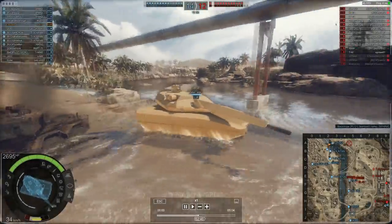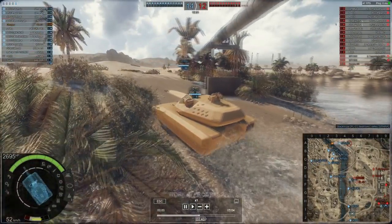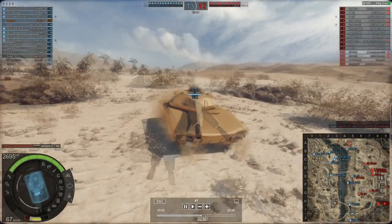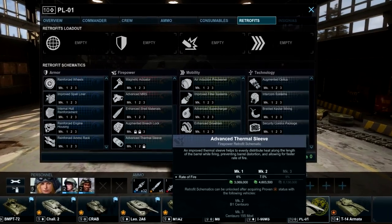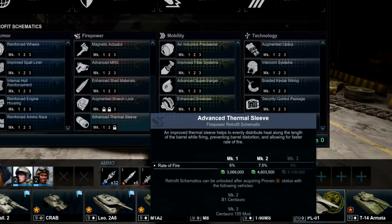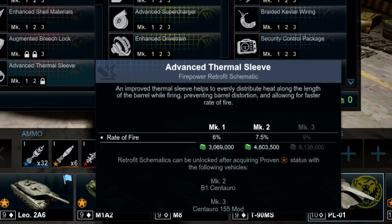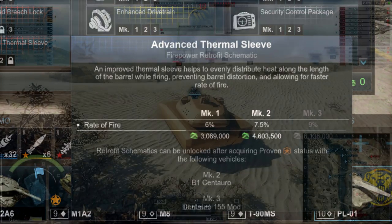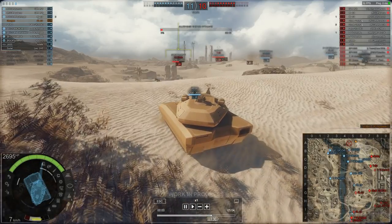That's everything you need to know about patch 015. There was one other thing I noticed when in-game looking at the retrofits — it's not in the game yet, but there is a hint to the return of the Centoro 155. If you take a look at the retrofits, specifically the firepower retrofits, and then look at the advanced thermal sleeve, currently you can only have the Mark 1 and the Mark 2. The Mark 2 is unlocked via the Centoro B1, but it says the Mark 3 will be unlocked via the Centoro 155 mod. When will it return? I don't know, but it is interesting to see that the text is in the game — not sure if that's supposed to be there or if that's just a little hint.